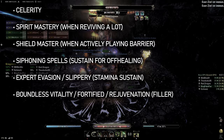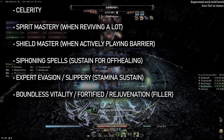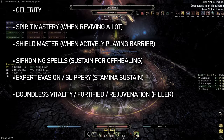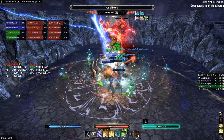In the red CP, I absolutely always use Celerity — in my opinion, movement speed easily outclasses everything else. Apart from that, I often use Spirit Mastery, as Templar is the best at reviving and further increasing resurrection speed is nice. Another node you will probably rarely ever use but should be aware of is Shield Master, as this also applies to the Barrier ultimate. Siphoning Spells is a great sustain tool I like to use for my offhealer builds in dungeons. Expert Evasion and Slippery can help with stamina sustain, and if you really don't need anything specific, you can always just go with Boundless Vitality, Fortified and Rejuvenation.